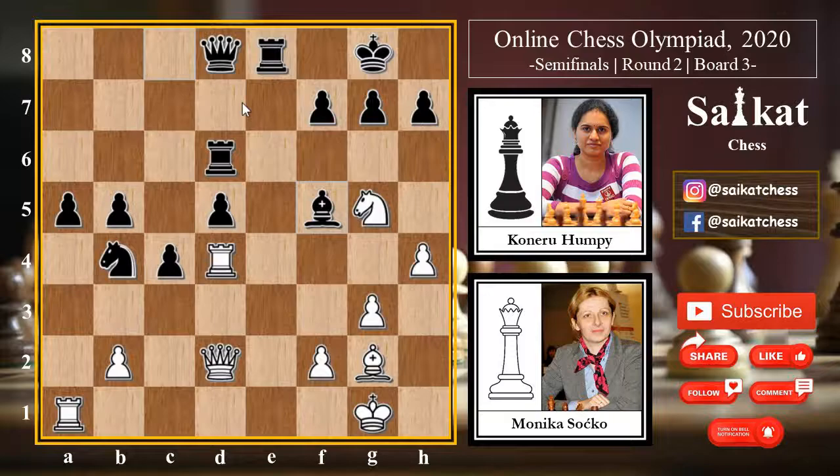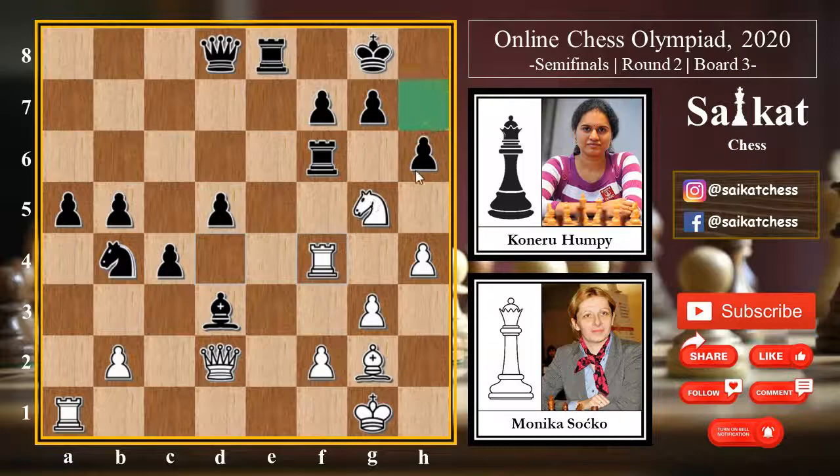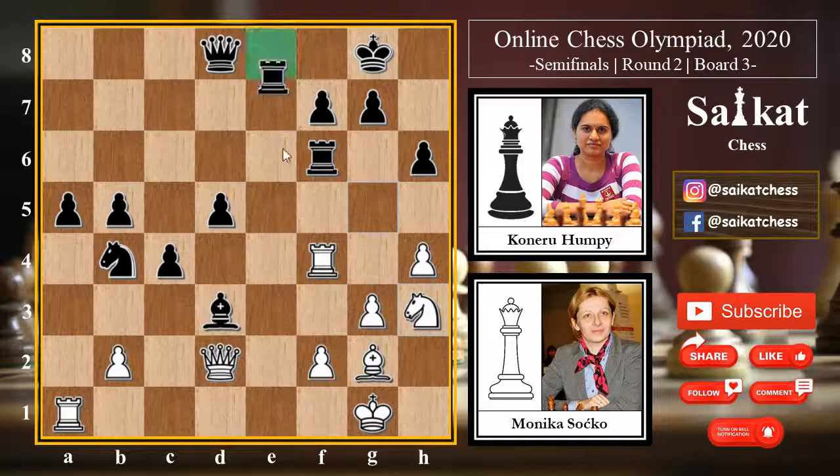White goes for h4 — white simply has nothing useful to do in this position. Bishop f5 — Black is slowly bringing pieces to the kingside. Queen f4 attacks the bishop, but simply Rook f6 defends it. Queen goes back to d2, and then Bishop d3. The point is that if the bishop comes to f1 trying to exchange pieces, the knight is there to take its place, and Black will always have this annoying outpost in that area.